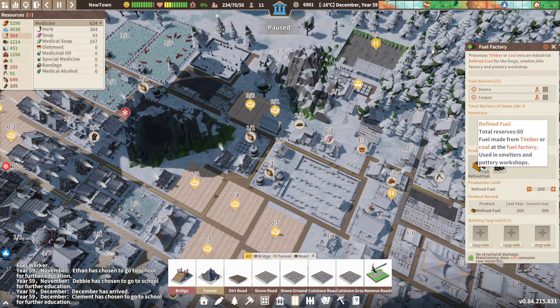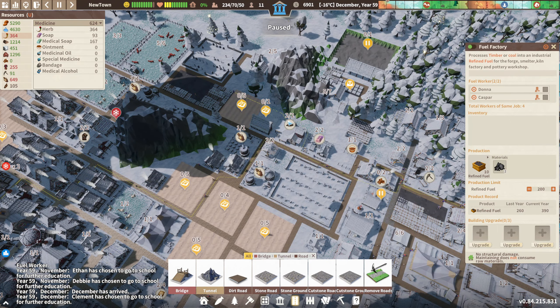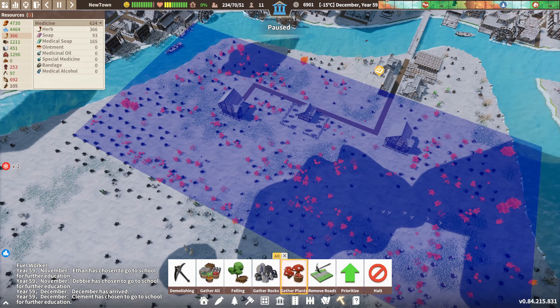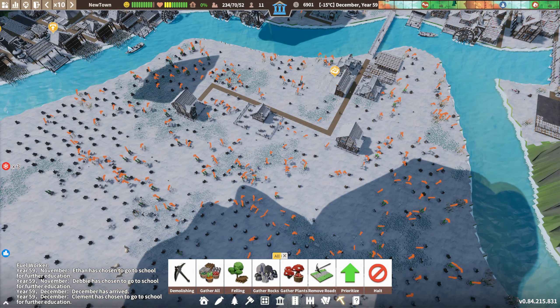Fueling is fine, well it will be in a bit. Yeah that's fine, I'll just leave them like that for a bit. Hopefully those eleven idle hands - is there anything they could gather? There are some herbs over here that they could all be gathering. I might tell them to gather all the plants in this area since we've got a lot and we have a bunch of idle hands - yeah, let's use them.